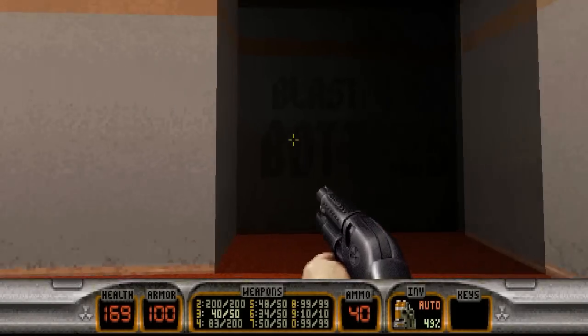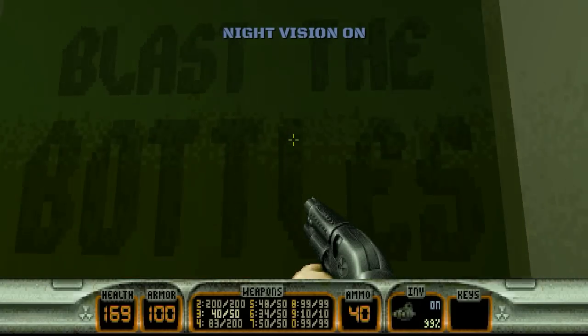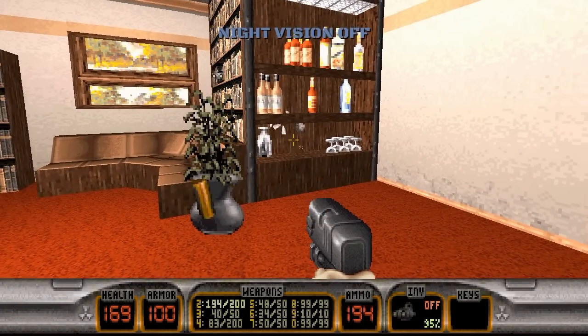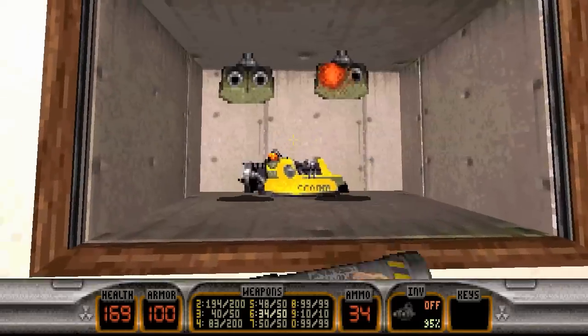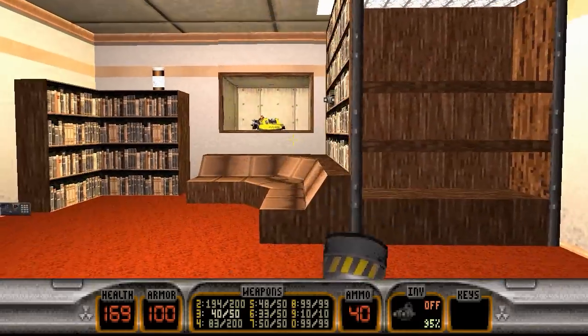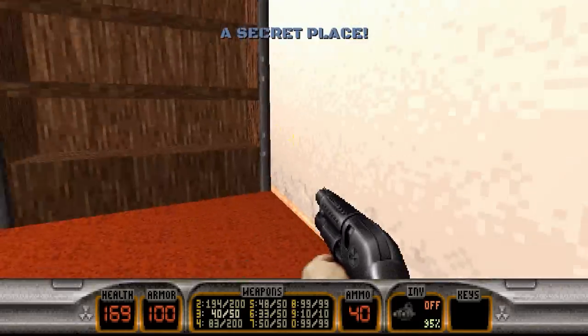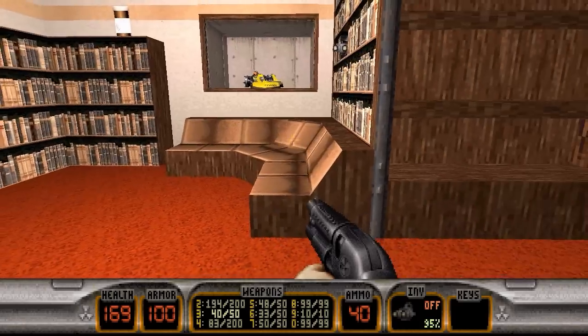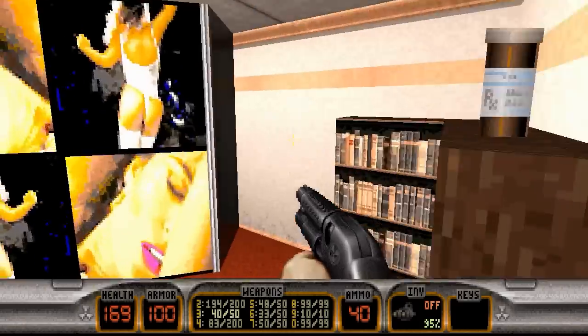Hopping in here, we can grab a couple of secrets. We look at this wall — blast the bottles. You can just shoot them all out like this. However, we can open up this picture here and just blow them up like that. Secret number one and secret number two, both in this same room. Somebody was getting a little busy in here.